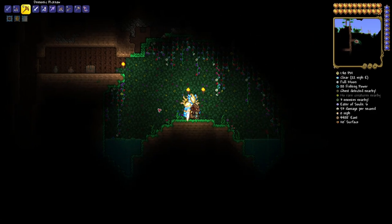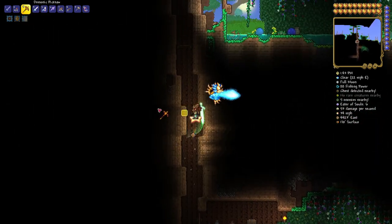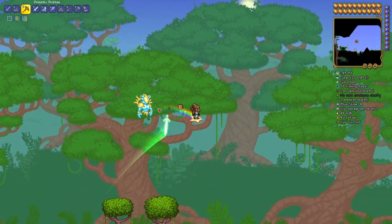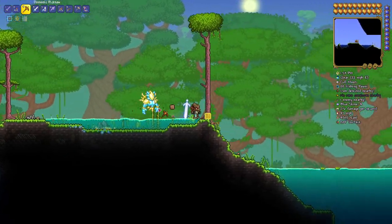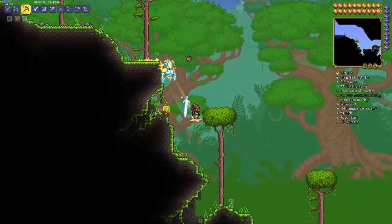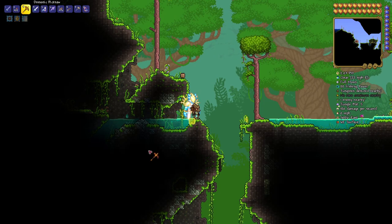Next up, right from here, we're going for the water walking boots. We're going to go back up out of the tree — do not go back to spawn. We're going to walk over this way, heading down to 5086 east by 62 surface. We'll light everything up around here and head on down.